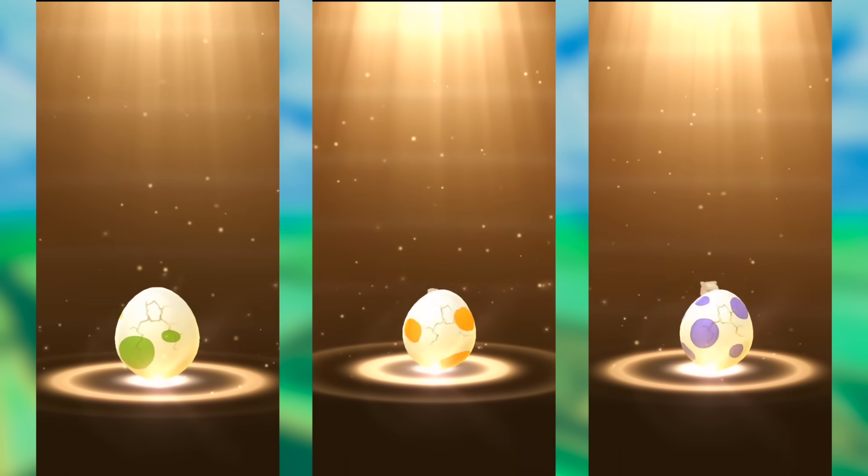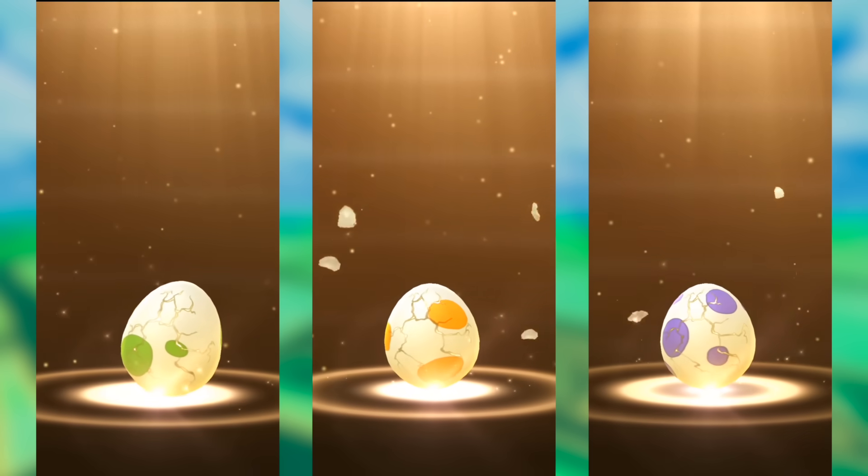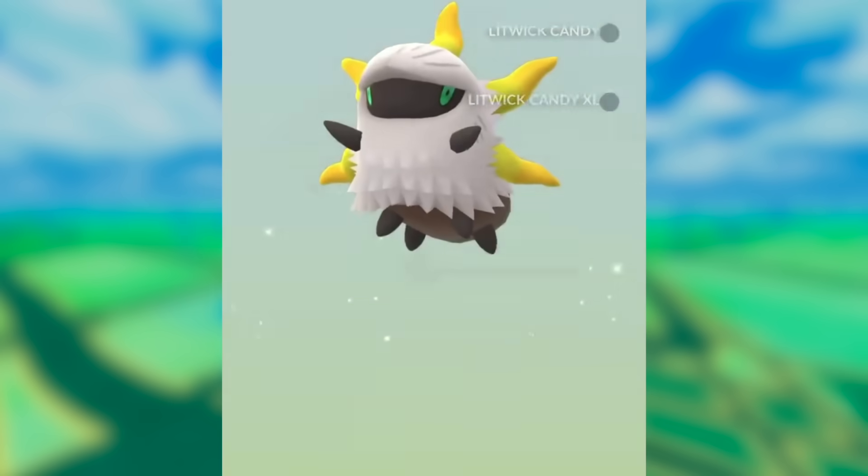Right now, in 2km, 5km, and 10km eggs, Shiny Larvesta is available for the first time ever. Larvesta is the hardest Pokemon to hatch in the entire game, and now that the Shiny is available, that probably makes it the hardest Shiny to get in Pokemon Go. And of course I gotta have it, so I'm gonna be going around today hatching a bunch of eggs and hopefully getting that amazing new Shiny.